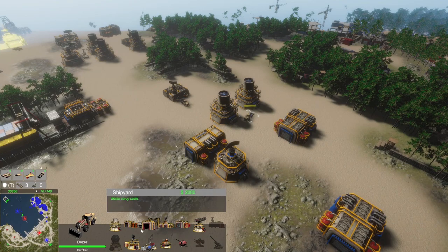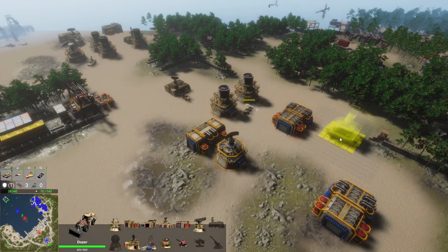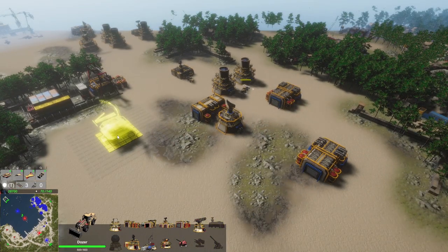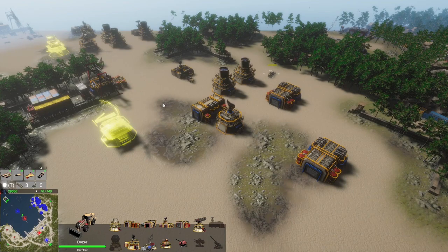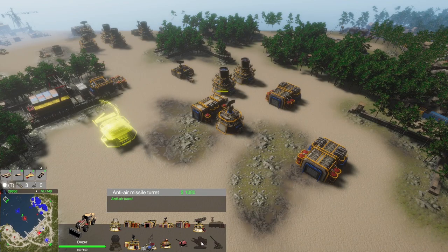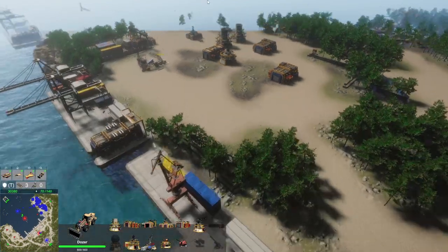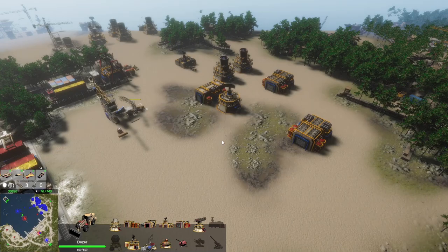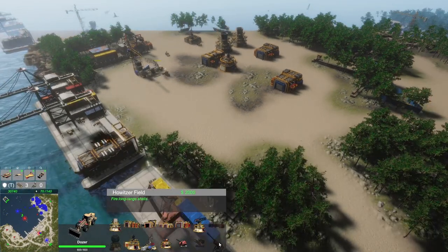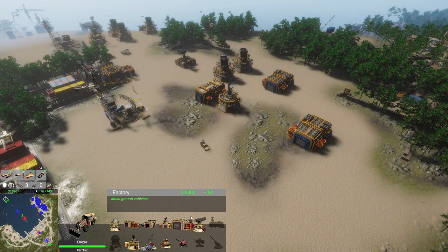We have a radar on our command center but need to build a bigger radar for more advanced construction options. We can build an airfield, we've got anti-air missile turrets, and a howitzer field gun that fires very long-range shells. It costs around two thousand dollars to build one of those. I'd like to see if that can be used as coastal defense.